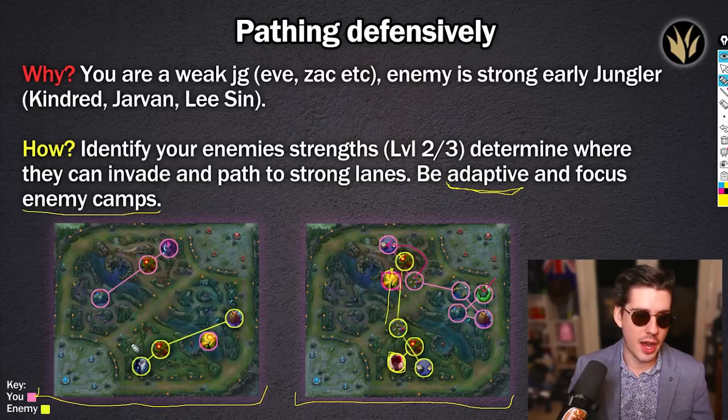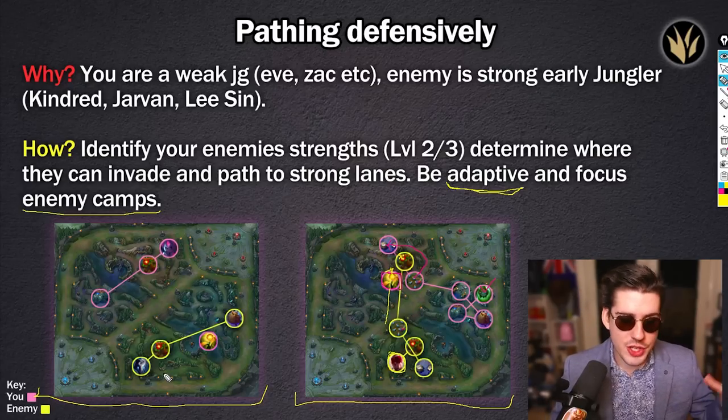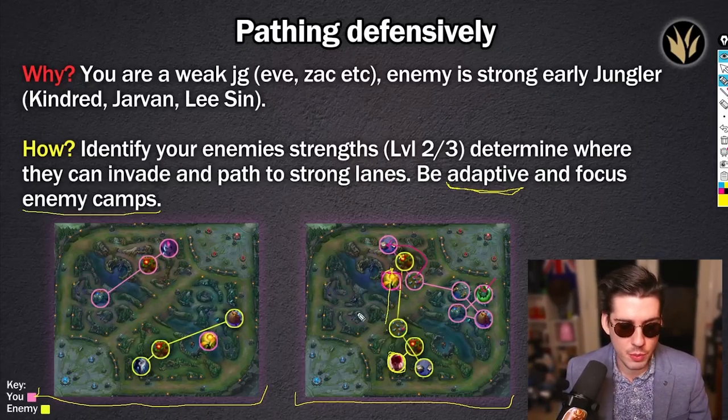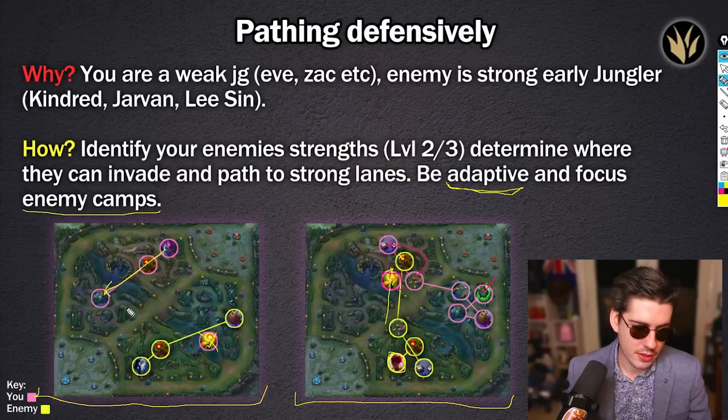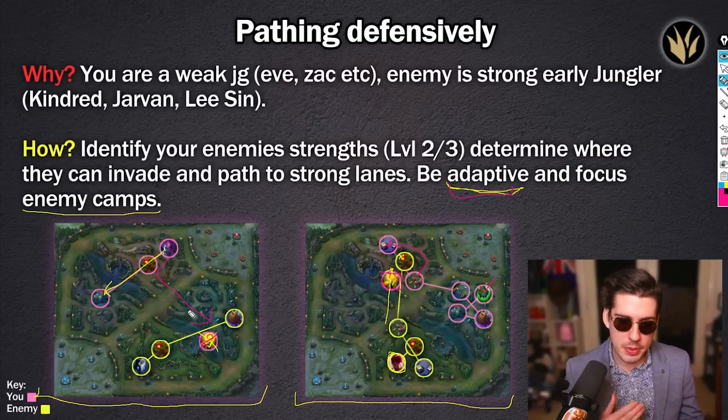For the level two champion diagram: we are Evelynn starting red buff, facing Kindred who wants to level two invade. We drop a ward in the river early, predicting her path. If we see Kindred cross that ward, we invade the blue buff and split map. But again — be adaptive. If Kindred doesn't cross the ward, we can full clear. Using this information and our predictions, we plan out our paths, play to our strengths, and do the best we can. This is how we path defensively.